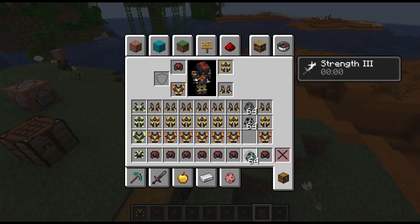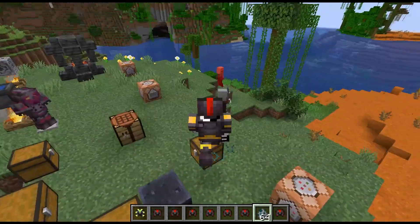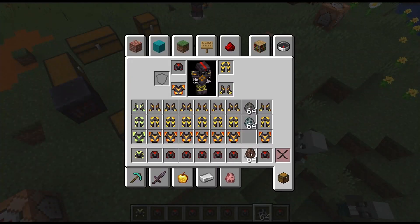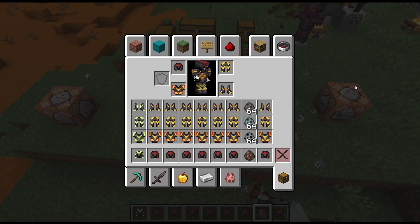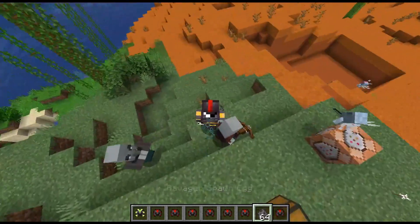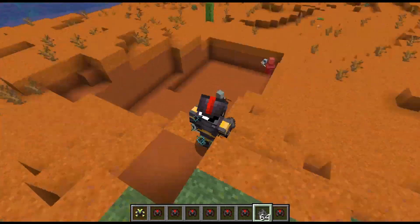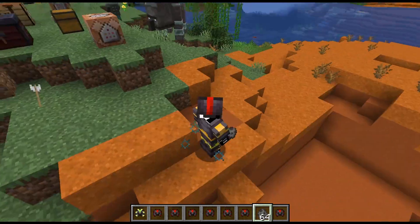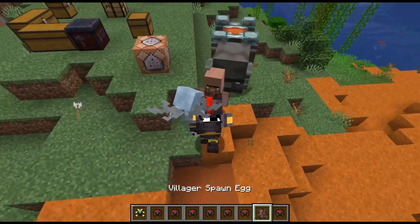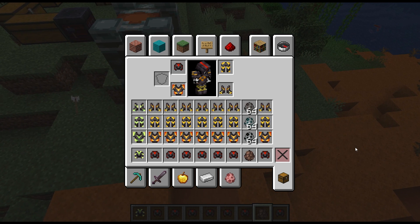Then if we swap over to vindicators, it will now give resistance. Resistance for the vindicator, and then the evoker allows us to gain speed. And the last one, the ravager — you do have to be near the villager and the illagers in order to gain your buff, but haste is a new one. So during a raid, this is the ideal armor set.